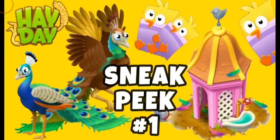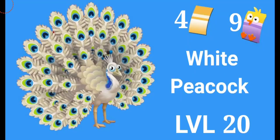First I'm going to talk about the new birds coming in this update. If you guys remember in the fall update last year, we got our peacocks — the blue peacock and the brown peacock. We're going to be getting another peacock in this new update. Please welcome the brand new white peacock! It's going to unlock from level 20, costing four golden vouchers and nine chick vouchers. That's going to be exciting and challenging. The white color is naturally attractive, so I can't wait to get this in the game.